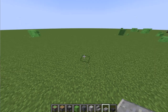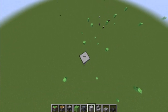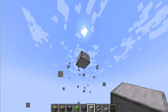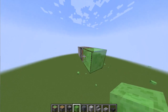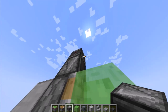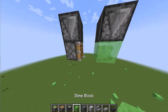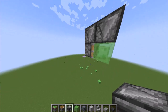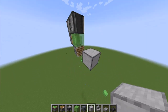Now we will make a fighter jet. We have broken all the blocks here. We have to put a normal piston here, and a slime block here, and 2 observers here. We have to put the face down here and put the back. This is the same way — we have to put it here like this. Then we have to put a normal piston here and put it on a smooth stone block.